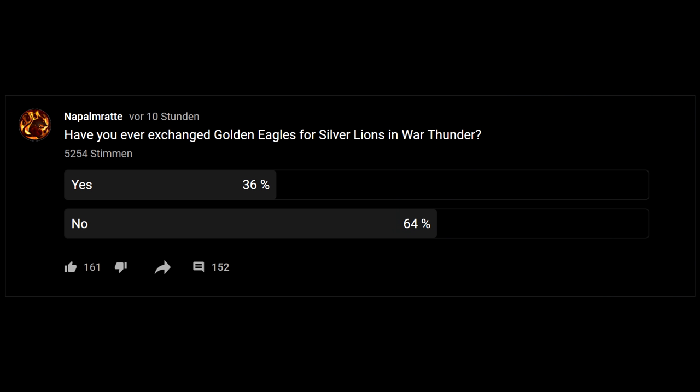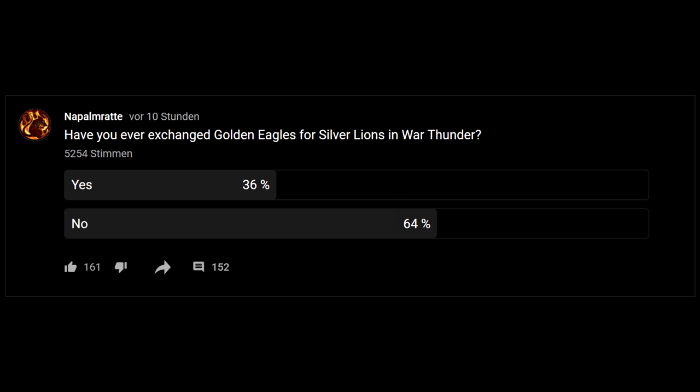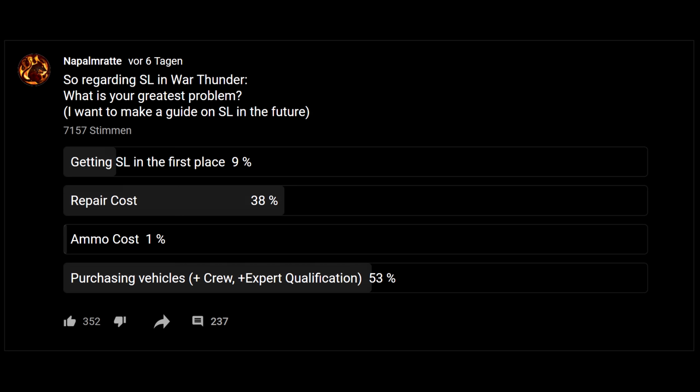In one poll I asked: have you ever exchanged golden eagles for silver lions in War Thunder? Over 5,000 people participated, and over a third claimed to have done this at least once — substantially more than I expected. In a second poll with over 7,000 participants, I asked what the greatest problem with silver lions is. Over half said the biggest cost factor is: purchasing costs of vehicles, plus crew costs, plus expert qualification.